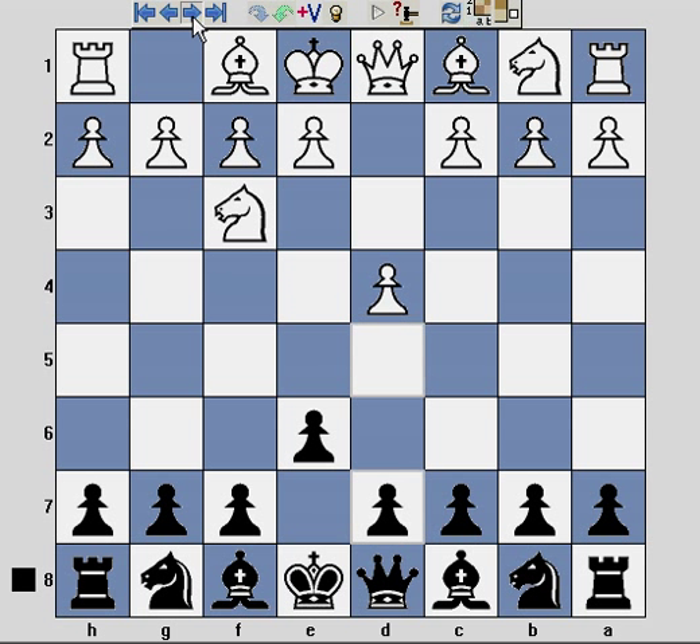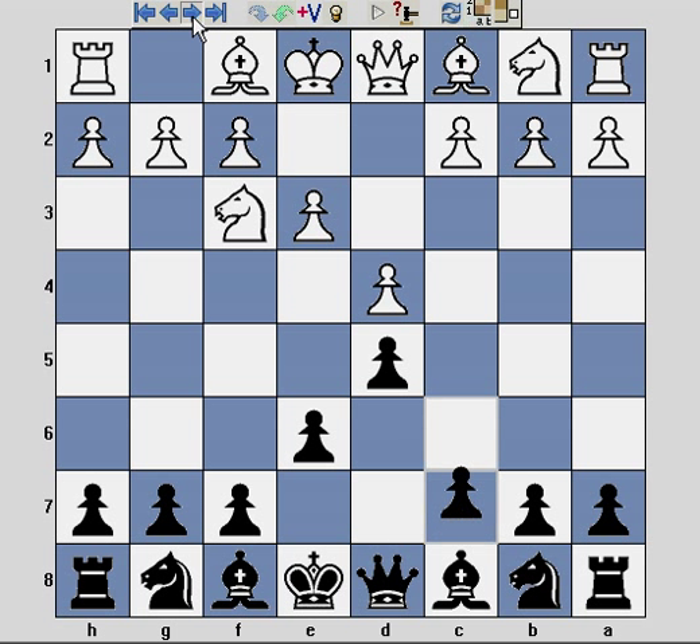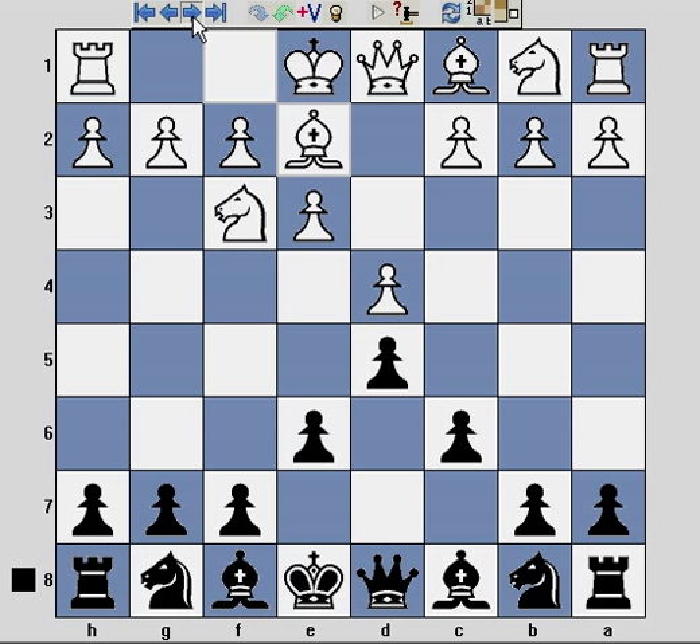So the game continues: I play d5, white plays e3, and I complete my pawn triangle with c6. White continues and plays slightly passively here. I don't really recognize the opening, but again this is bullet — I'm being cautious myself because this opponent is rated about 450 points higher than myself, so I'm expecting to be crushed any second.